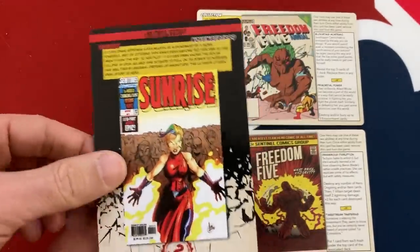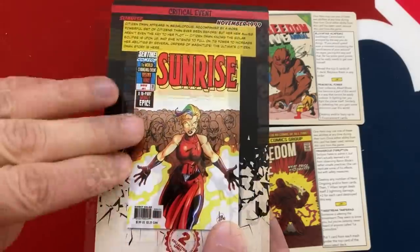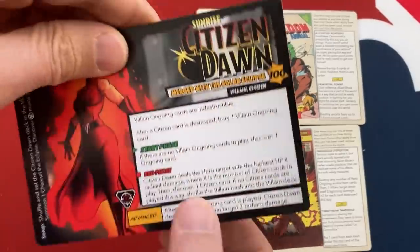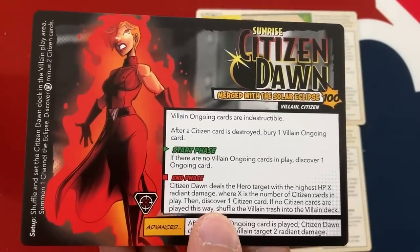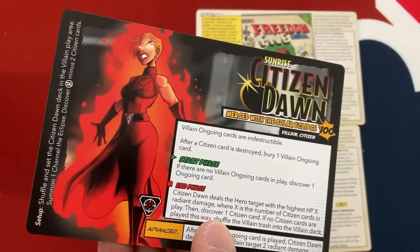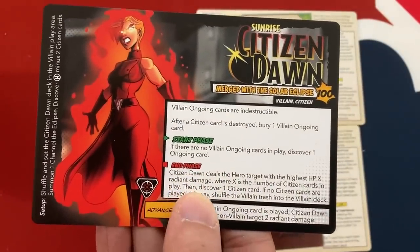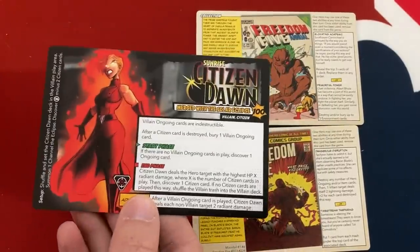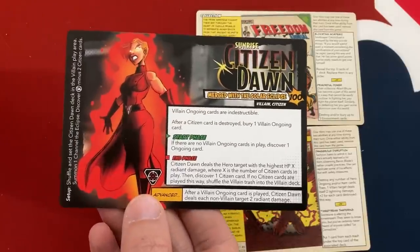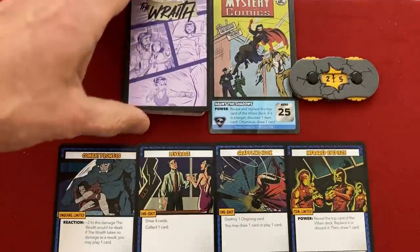Note the collection limit that tells you how many regular event bonuses you can bring in - I'm using both of mine. Critical events aren't just a regular villain with one special rule on top; it's an entirely alternate version of one of the six main villains, sometimes an entirely different character altogether. With Citizen Dawn it's just a different set of powers for her. She's definitely tougher than the regular Citizen Dawn, and I don't know if these two event cards will be enough to help me win.